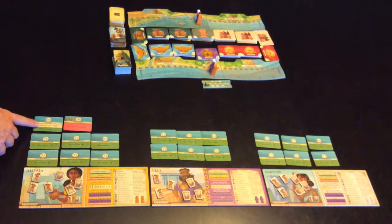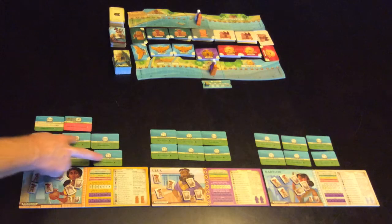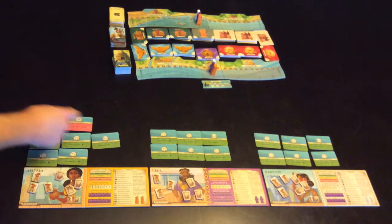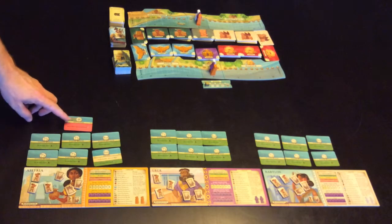If you've chosen a card that has the lightest color — I think it's beige — then immediately you get to do that card's effect just the once. For example, this card says to discard a worker, which is one of the three cards. You've got two merchants and four workers there. Cards that are red won't happen just yet.